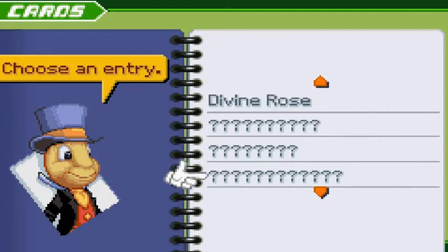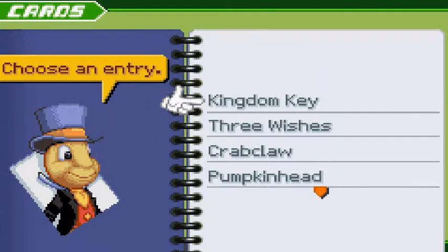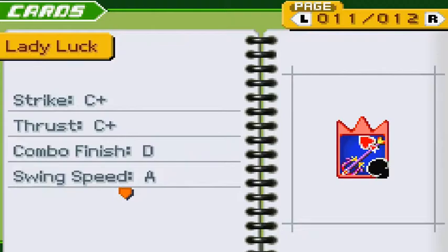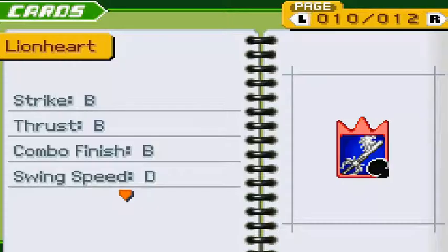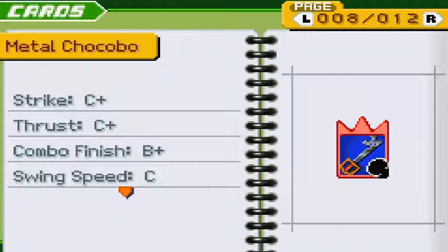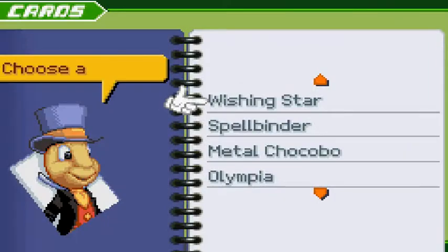I can talk about this because now I have a whole bunch of them to go through. Except for this one — you'll never see this one. Actually, there are a few, like Diamond Dust. I don't even know why I can't find that. What I first want to do is look for the one that has the best strike. It looks like Lionheart is the best keyblade, except for the swing attack. But swing speed doesn't really matter because they're all as slow as a brick. It has a really nice combo finish, but I don't have any good cards on that.